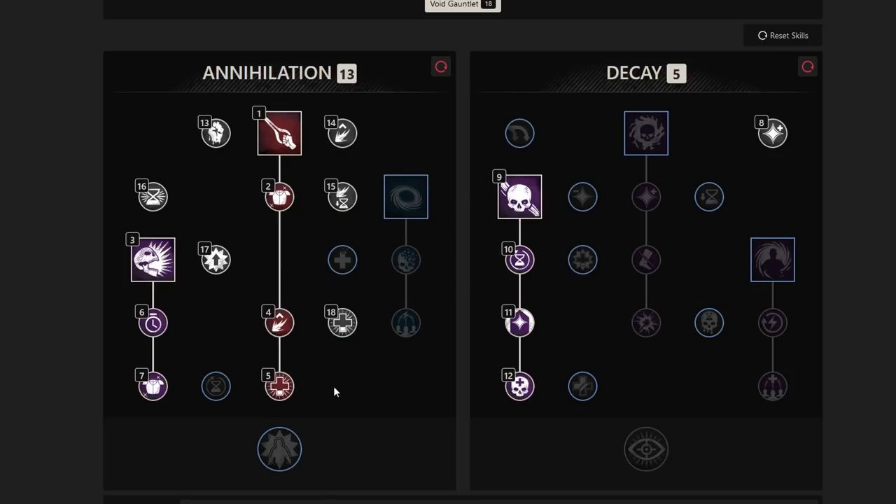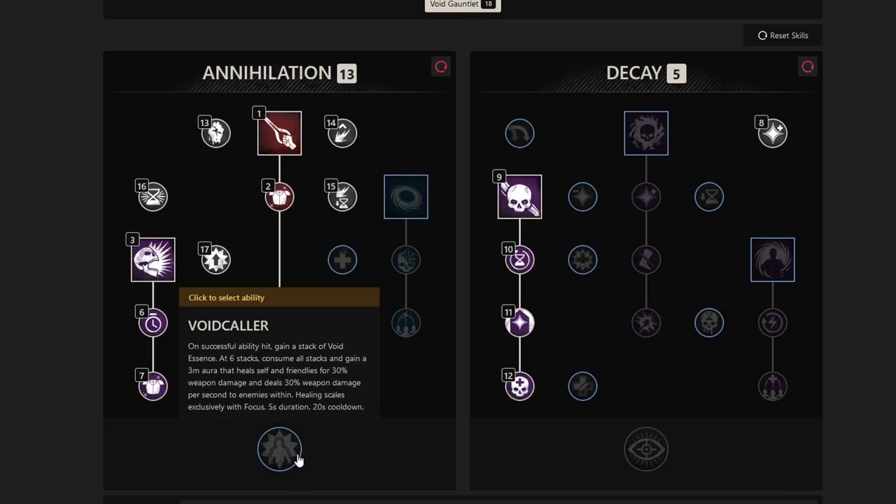The ultimate passive is Void Caller — on successful ability hit, gain a stack of Void Essence. At 6 stacks, consume all stacks and gain a 3-meter aura that heals self and allies for 30% weapon damage and deals 30% weapon damage per second to enemies within it. It scales exclusively with Focus, lasts 5 seconds, and has a 20-second cooldown. This very short cooldown is why I believe this build could potentially 1vX.